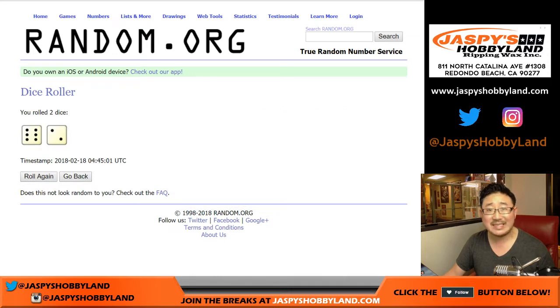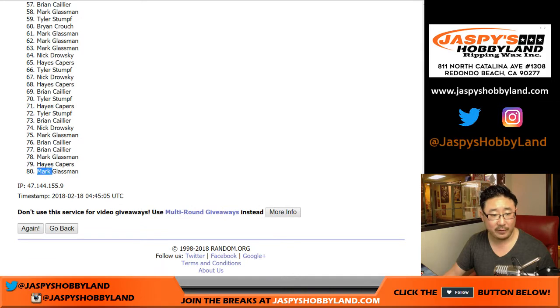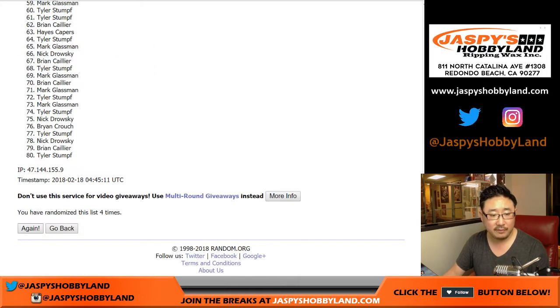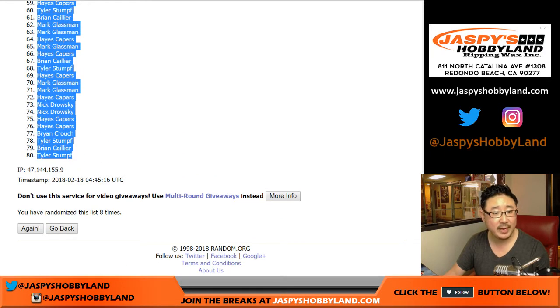Let's roll the dice and randomize each list. Rolling 6 and a 2, 8 times — 1, 2, 3, 4, 5, 6, 7, and the 8th and final time. 6 and a 2. After 8 times, we've got Mark Glassman on the poll and Tyler in the 80 spot.